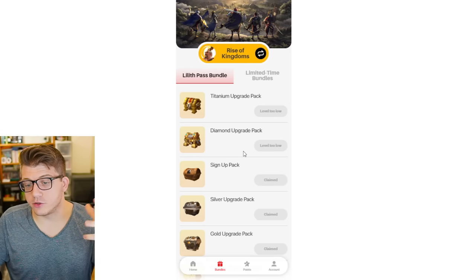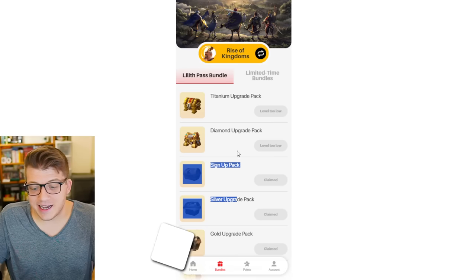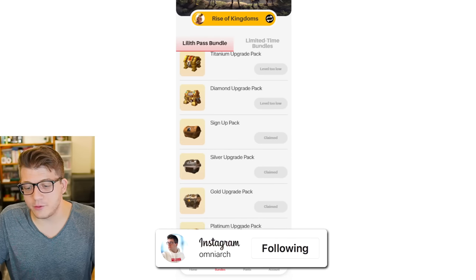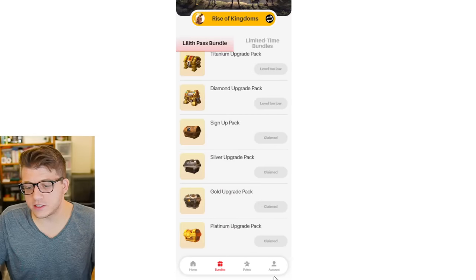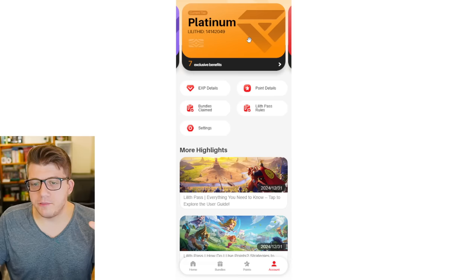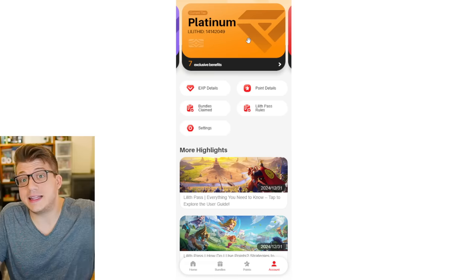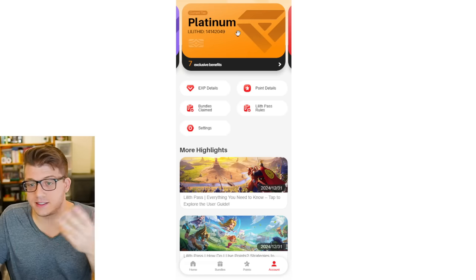Additionally, you can get free bundles and resources from this new system. You can come down to bundles or click on the claim pack button at the top. Make sure that the game is switched to Rise of Kingdoms, because there are other games that Lilith makes that are incorporated here. You can redeem bundles depending on your account level. I am a titanium level — that was the maximum I could obtain. There are different tiers of the Lilith Pass: the platinum tier means you've spent over $10,000 in Lilith-related games, not just Rise of Kingdoms.